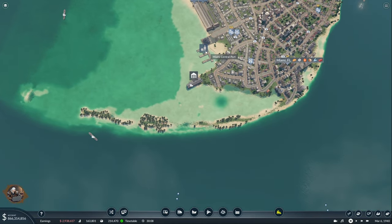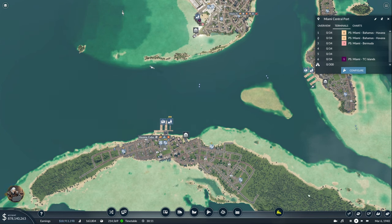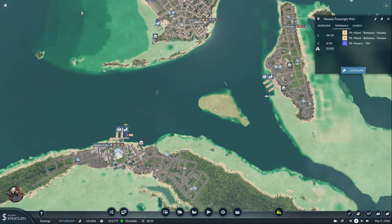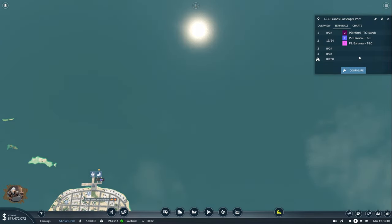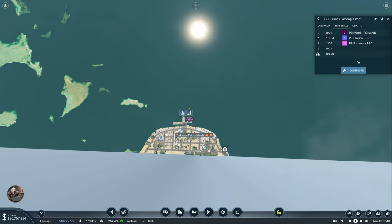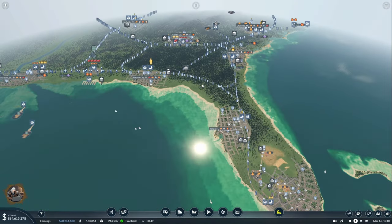We have plenty of capacity here in the terminals. Let me fix the terminal assignments so ships are going to the right ones - terminal two is fine. Over here we're doing the same. That's it - I think we are done with ships for this episode. Let's hope they work as intended.